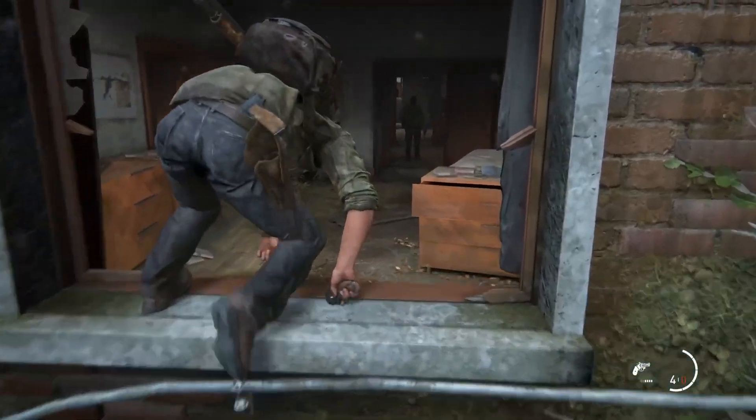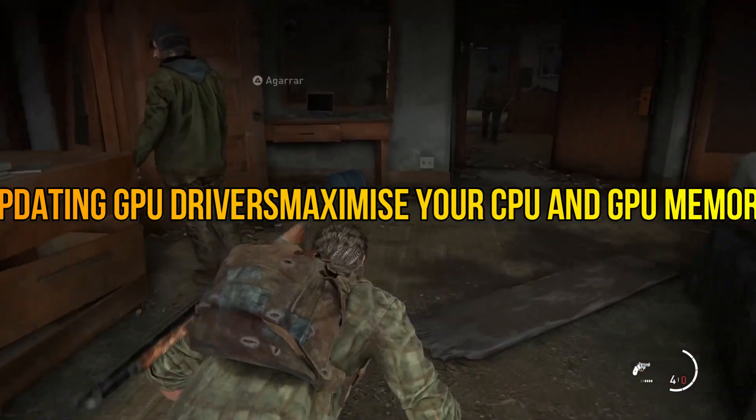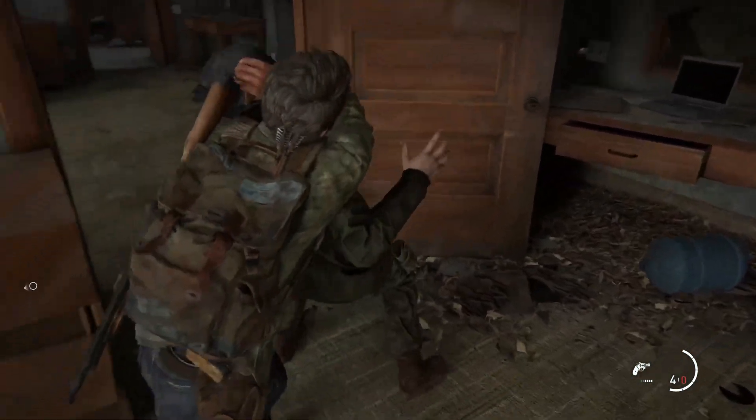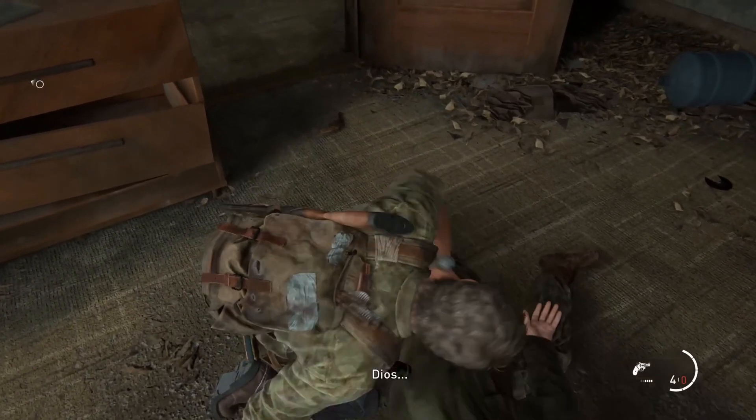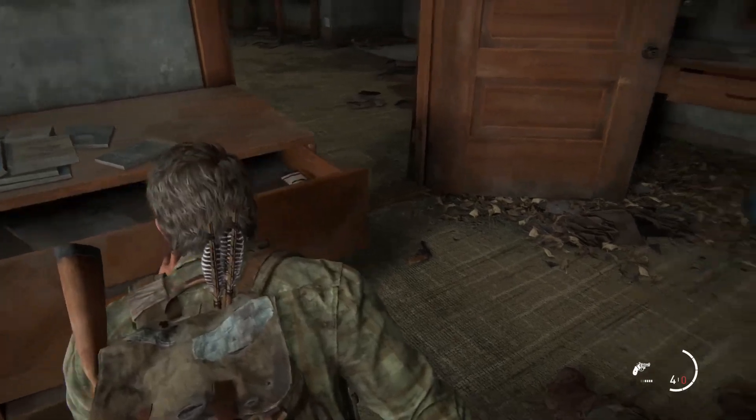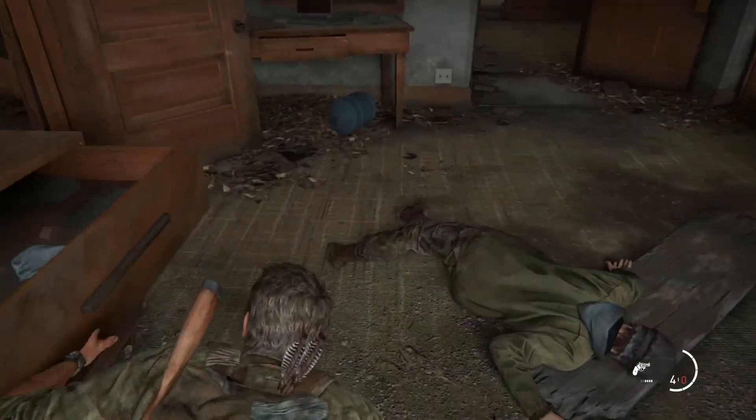Let's get started with number 1: Updating GPU Drivers. The first thing that you can try out is updating the graphics drivers for your GPU. For NVIDIA, you can get the NVIDIA Experience, and for AMD, you can get the AMD Adrenaline or do a manual driver install from their site.